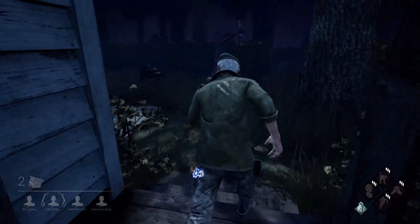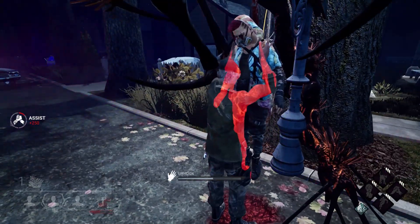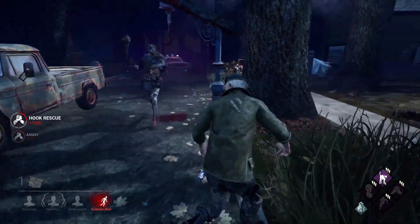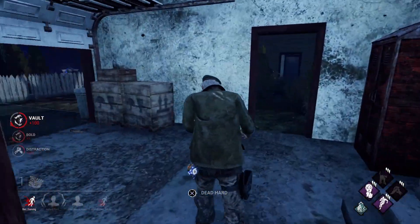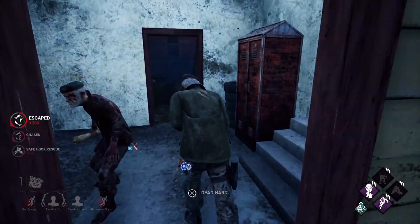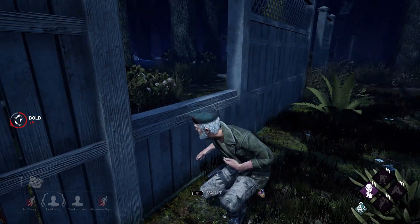Looks like we're free. Patrolling the last remaining generators really well. That window is not open unfortunately. Looks like he got the near when we made the escape there. We'll make the save but he's camping the hook — we have to take a hit here so she doesn't go back down potentially. She did have Decisive Strike but we don't want to take any risks. Only one generator remaining, which is great news — maybe we can get out of this one today.